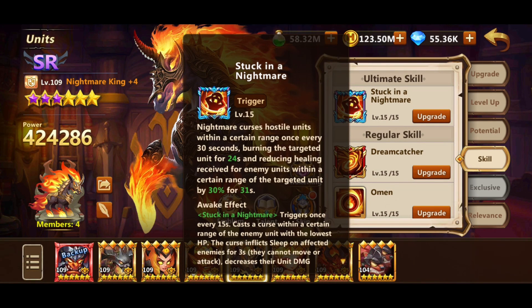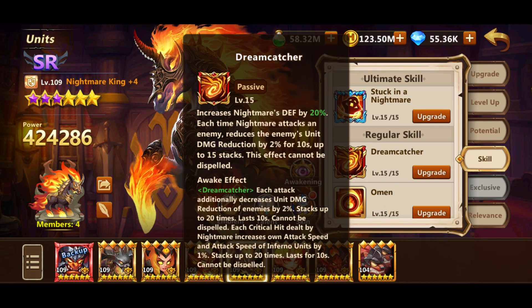Nightmare is a tank unit that provides enemy damage reduction debuffs. His ultimate skill Horsey, after awakening, reduces unit damage reduction by 30%. Another skill, Dreamcatcher, reduces enemy damage reduction by 2% up to 15 stacks, which is 30%. After awakening, this skill can stack up to 20 times.